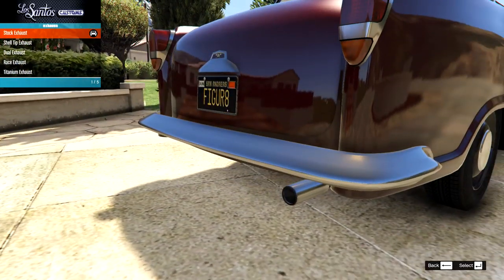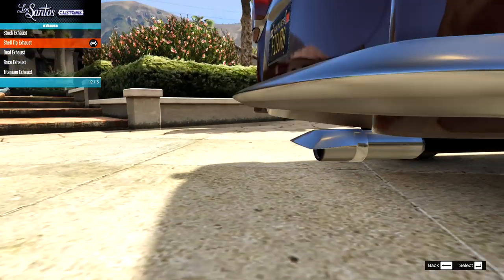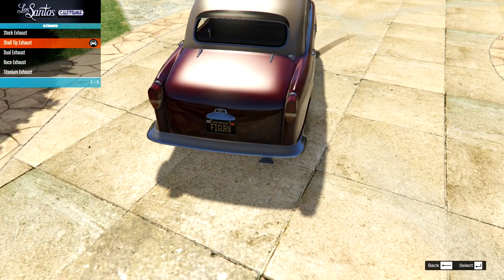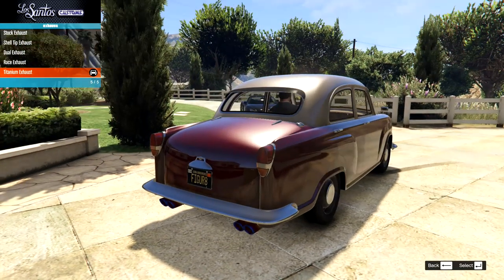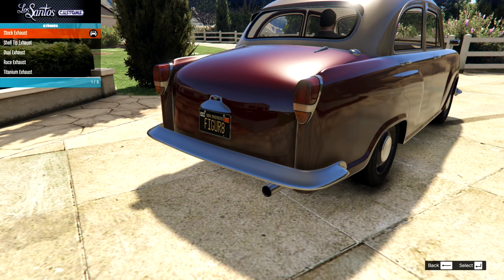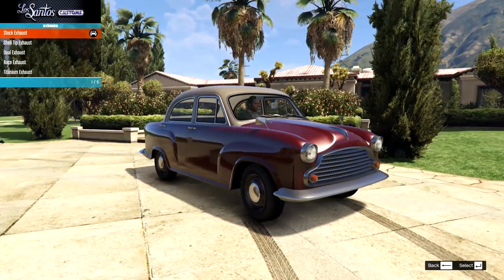On the exhaust, we have the stock, we have the shell tip - oh that's kind of weird, it just sort of angles it down. That's very strange, I don't think I've ever seen an exhaust thing like that before. Then we have the dual exhaust, then we have the race exhaust, and then we have the Titan. This does not look like the sort of thing you would race to be honest. So I might just keep that stock for this first build. I really don't know where this is going.